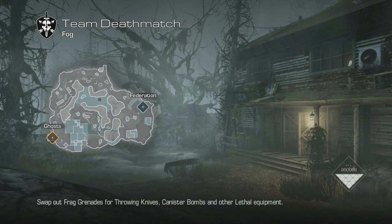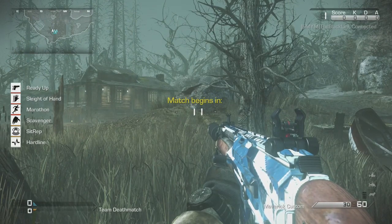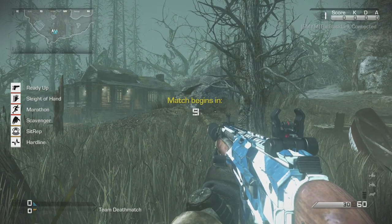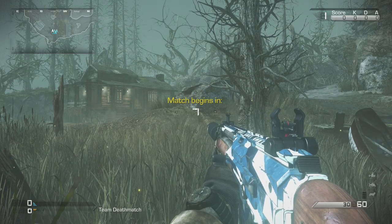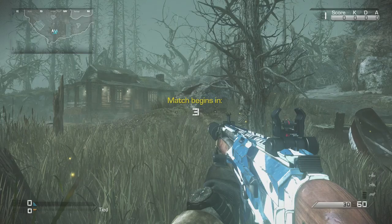As you guys have probably seen, the main point of interest on this stage is the field order care package you can receive from it. When you complete a field order on this stage, you have a chance to receive a care package that could contain a power-up that turns you into Michael Myers from the Halloween series.